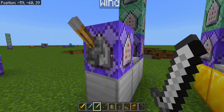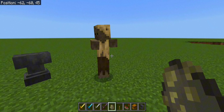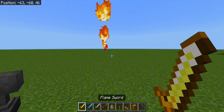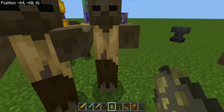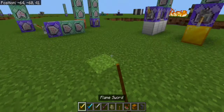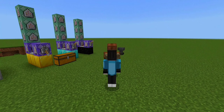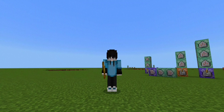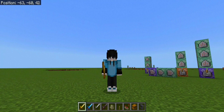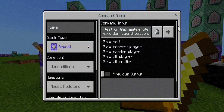Moving on to our next one, which is the flame sword or flame magical power command. We hold our flame sword and boom, there it goes — very cool and simple. You can even throw multiple kinds of targets and look at them flying. It doesn't matter how much HP the enemy has, they're just gonna automatically die since we put that right into our command.